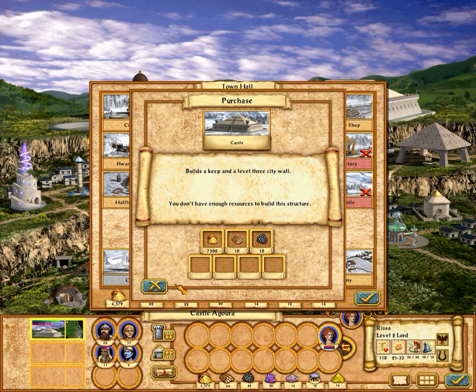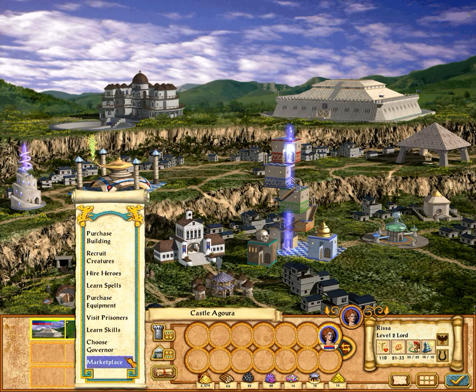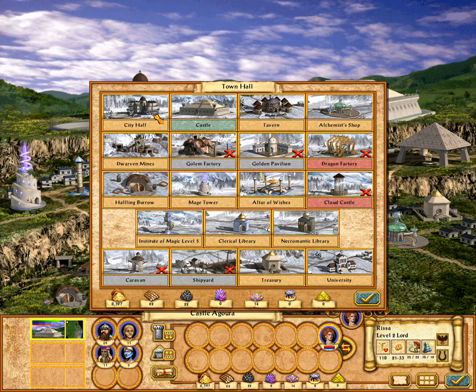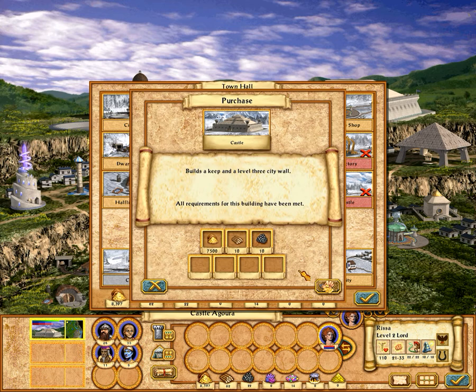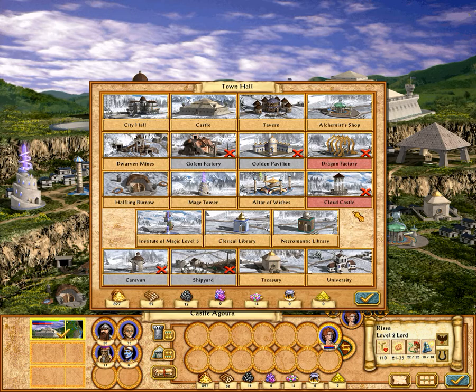I need Gems — that's the only thing — so what I'll do is sell all of my Crystal, all of the Mercury, and all of the Sulfur. I now have the cash to build the Castle.